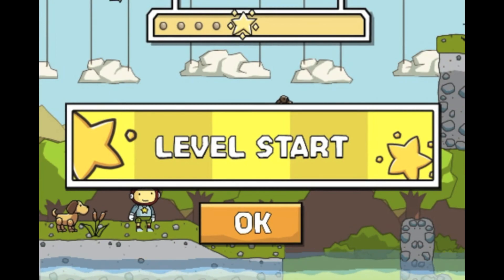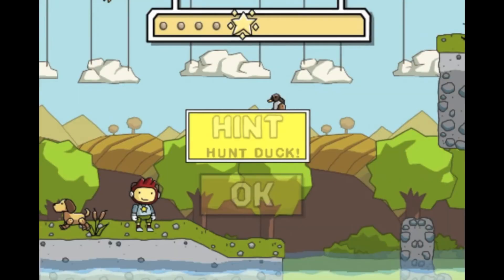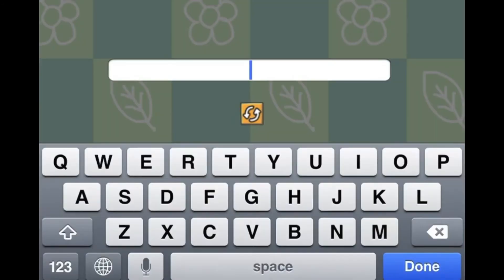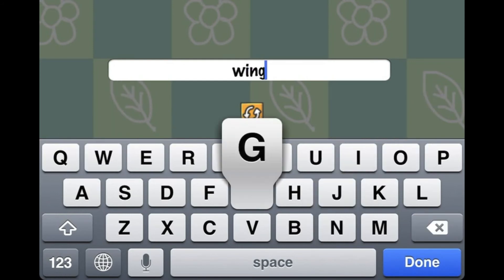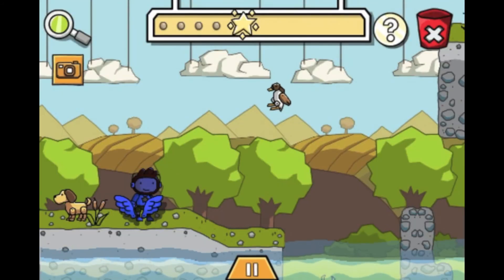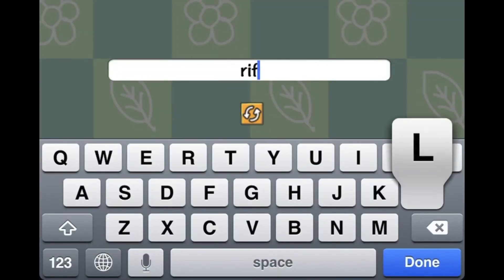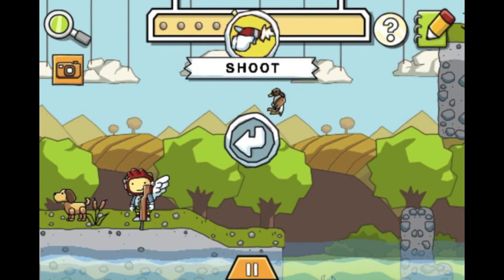Hey, PokeMaster3030 here. Welcome to level 7-5 of my Scribblenauts Remix walkthrough. Let's get started. Hunt Duck. It'll be sad for some of you, but even though it's animated, who cares. First type in wings and give it to Maxwell. Then type in rifle and give it to Maxwell. Then you're going to want to shoot the duck.